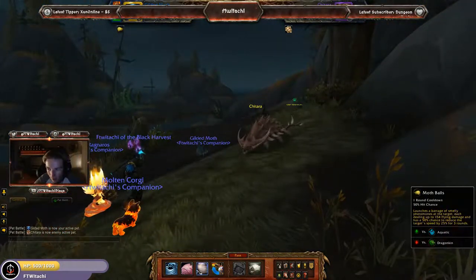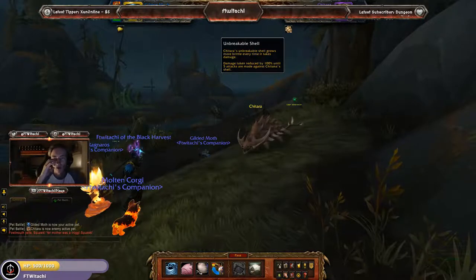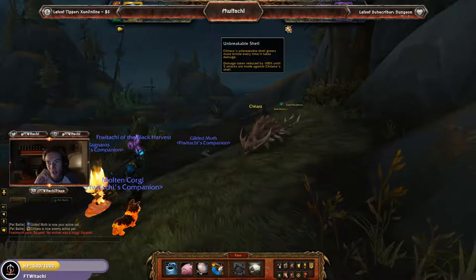So this one doesn't have a cooldown. This one has a 3. This one has a 1. So how this works: 1177 is the health of Shitara. You're probably like, why is it so low?